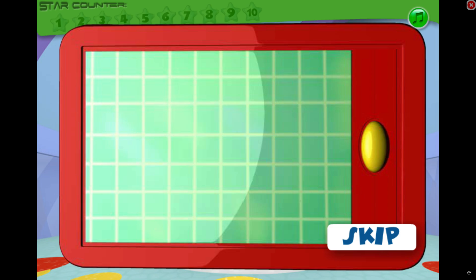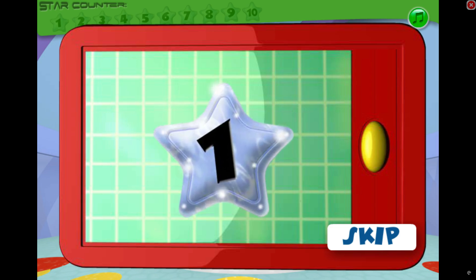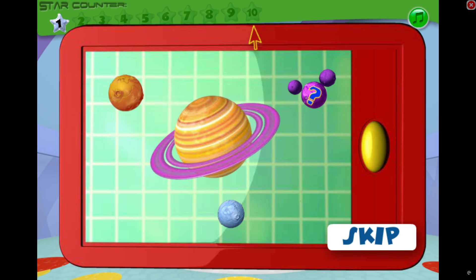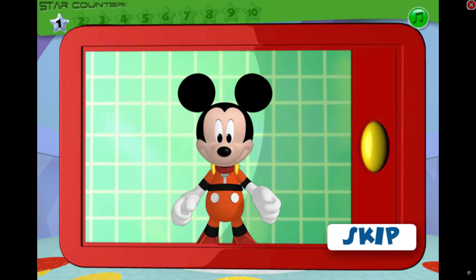Along the way, we need to find treasure stars. They look like this. When we find a star, we keep it here. There are ten treasure stars in all. If we find them all, then we can find the mystery planet. Want to come along?